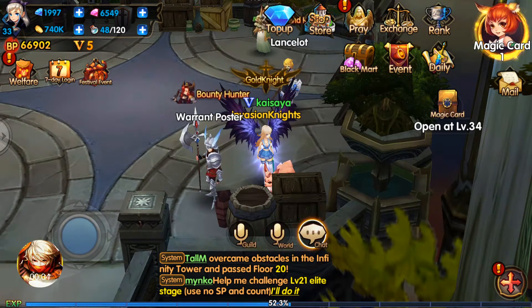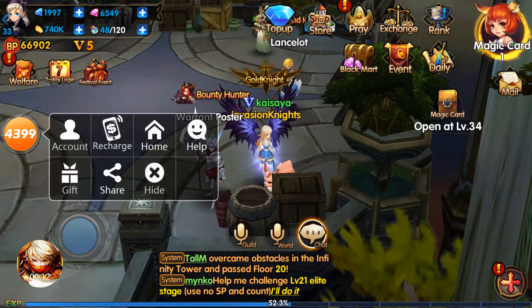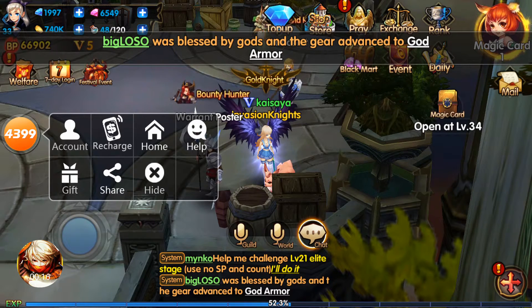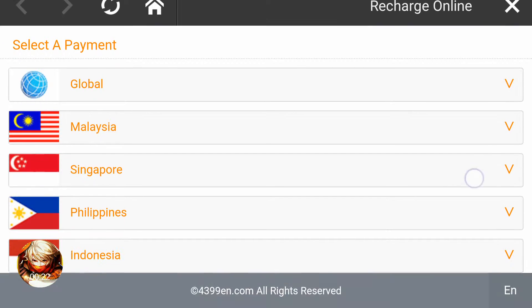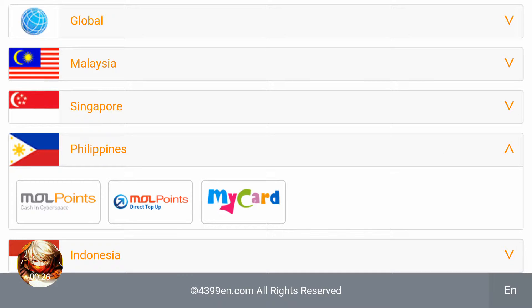Hi guys, this is a tutorial on how to top up using Mall Points directly. Get in the game and you will find a small icon — the 4399 icon — open that, click recharge, make sure you select Philippines, and then you'll find your three options: Mall Points cash in, Cyberspace Mall Points direct top-up, and My Card.